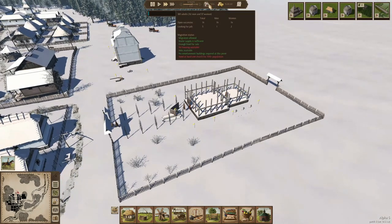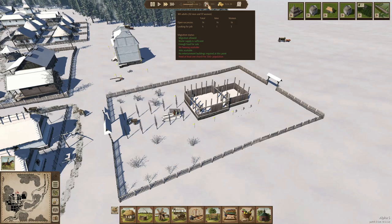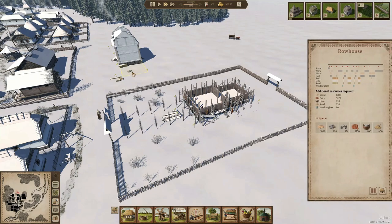We have no housing available at this point and almost no jobs, which is good. We'll add a few jobs once the church is up and then of course we'll get some extra housing too. We have 1,700 bricks available, so that should be okay.